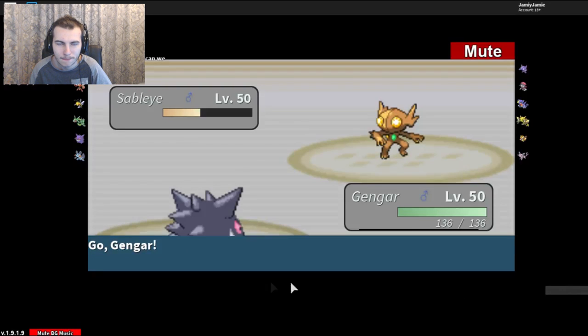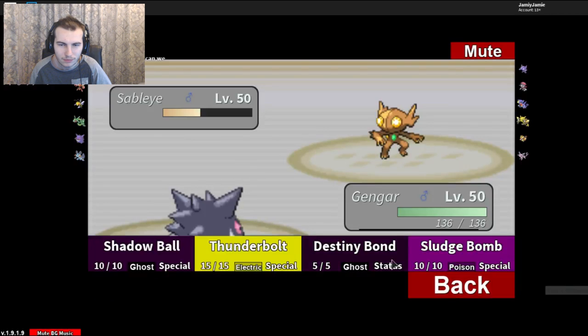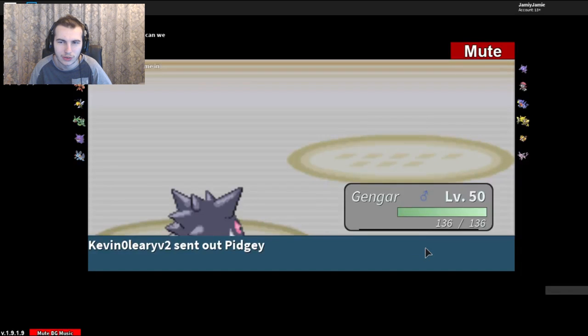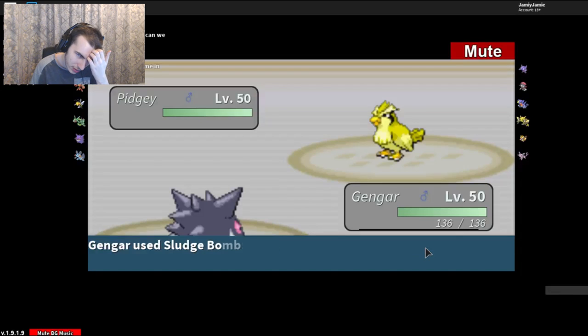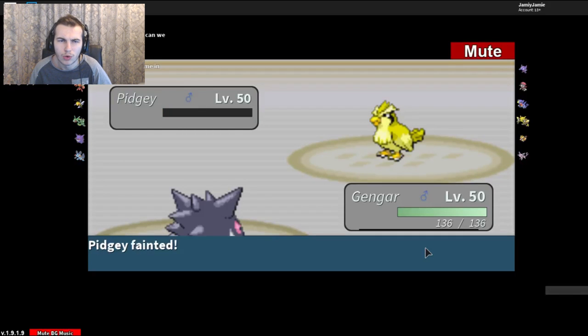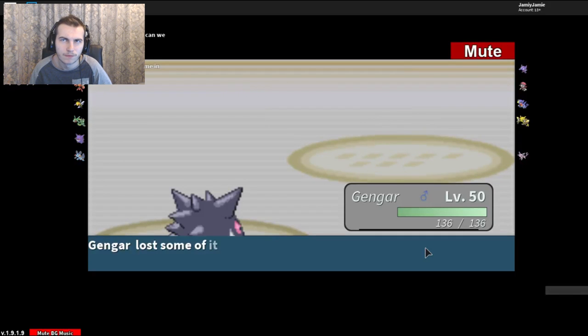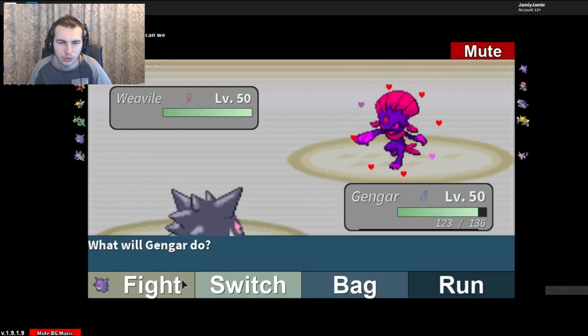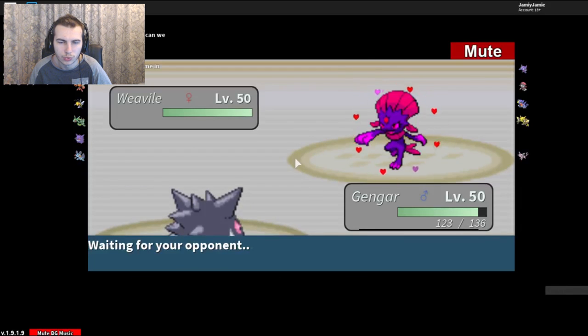I'll go into the Gengar, which is probably a bad idea — a very bad idea. Sludge Bomb? I guess. Swapping into Gengar? No, the Pidgeot. Predicting the Destiny Bond. Yeah, that thing. Okay, still got the Life Orb. He has a Psychic type which I think we can one-hit KO. Weavile — don't we outspeed you? I'm pretty sure we do. We might actually start a Sword Dance. Oh no — he outspeeds. Wait, what?